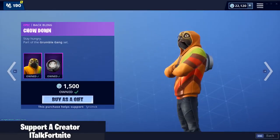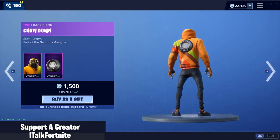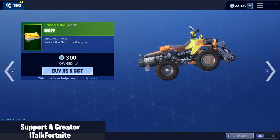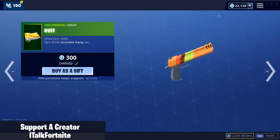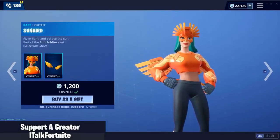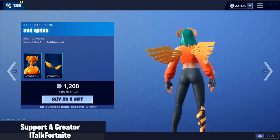Doggo is still in the shop — there you go, comes with the back bling Chow Down, Chew Toy. And the Rough Wrap — cycle through the miles — it literally looks like Burger King. Someone pointed it out in the comments, which is pretty interesting.